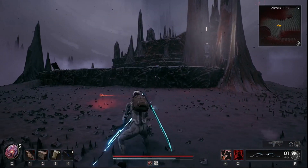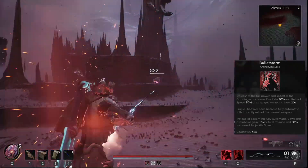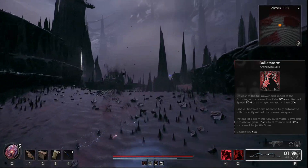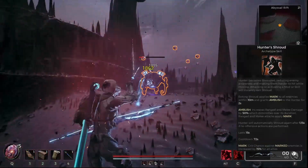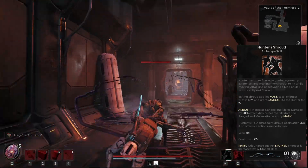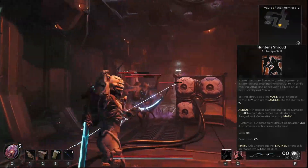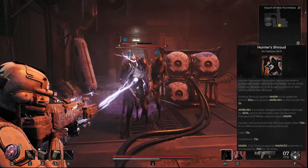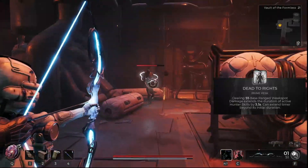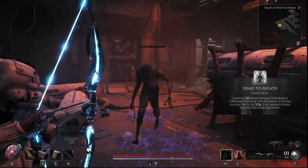Next, we've got our archetype skills, which is going to be Gunslinger Bulletstorm. It reads: unleashes the full power and speed of the Gunslinger, increases fire rate by 20% and reload speed by 50% for all ranged weapons. This lasts 20 seconds. And then for the coolest ability, we have Hunter Shroud from the Hunter archetype, which is going to be your primary archetype. This reads: Hunter becomes shrouded, reducing enemy awareness and making them harder to hit while moving. Attacking or activating a mod or skill will instantly exit shroud. Because Hunter is your prime archetype, your prime perk is going to be Dead to Rights — dealing 55 base range weak spot damage extends the duration of active Hunter skills by 3.5 seconds.